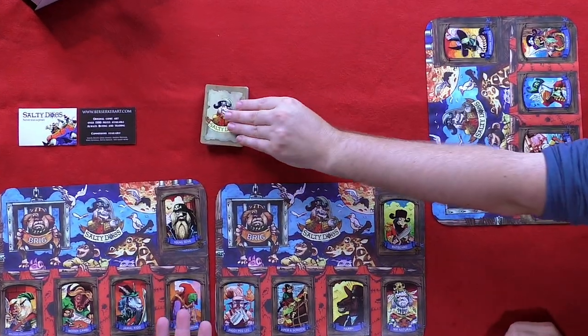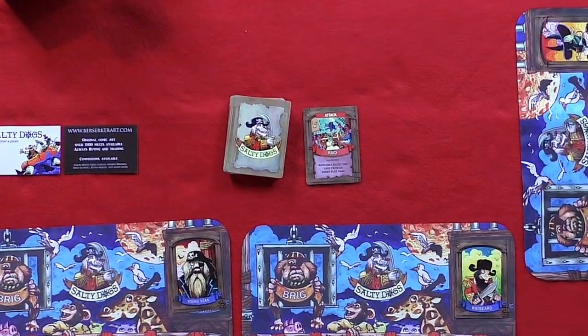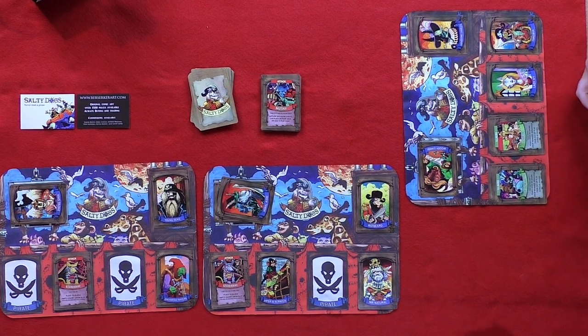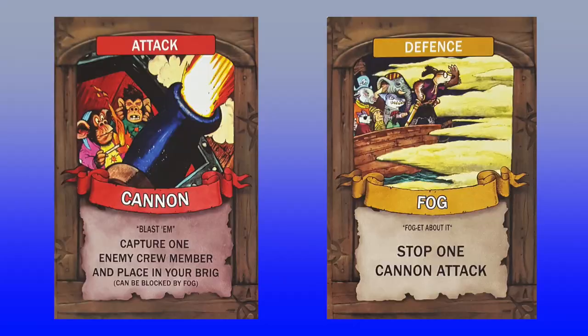On a player's turn, they draw one card from the draw pile, and then they play one card from their hand. Cards allow players to do things like attack opponents, cure illnesses of their own crew members, and also refill empty crew slots if they have a crew card in hand. There are also defense cards, which can be played on other players' turns to block certain cards from taking effect.